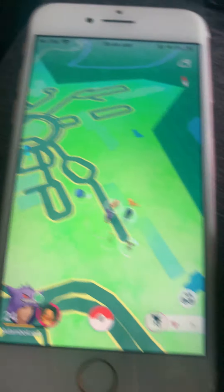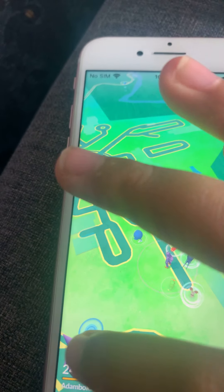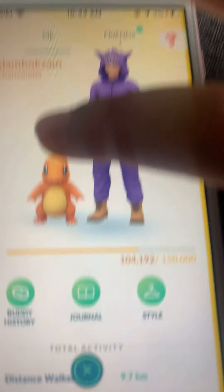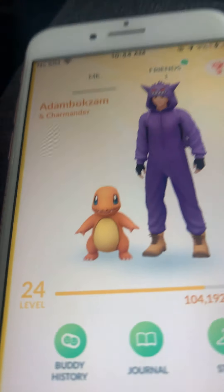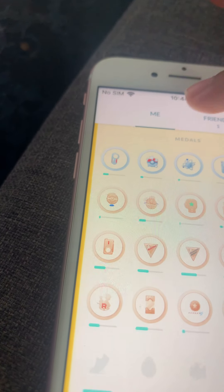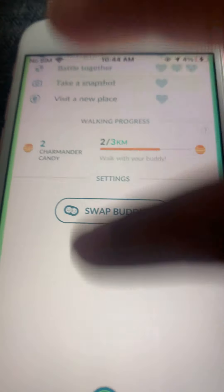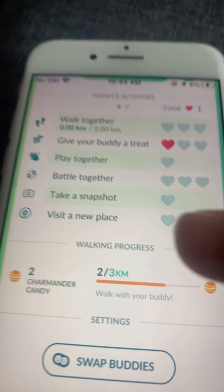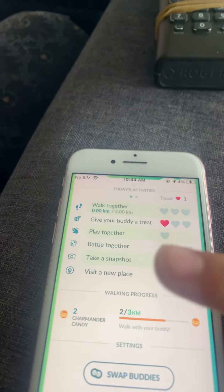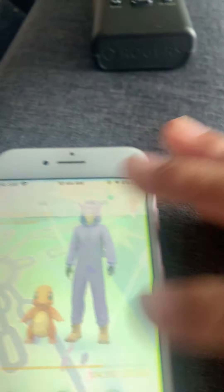So this is how my character looks. My buddy is just Charmander, because whenever you walk three kilometers you get one Charmander candy. Right now I have two and I'm trying to get to 25 so I can evolve him into Charmeleon. So let me show you my Pokédex.